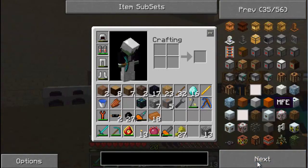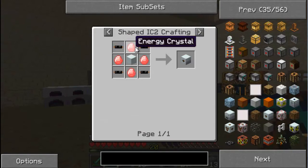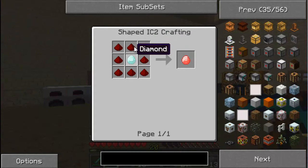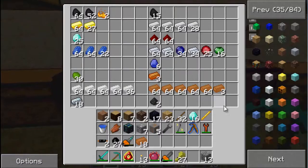Okay I found it - I'm going to make this MFE. For some reason that didn't like the letter F. So we need some energy crystals - an energy crystal is just eight redstone and one diamond. We need four of those, so let's get working on that. Redstone, check.